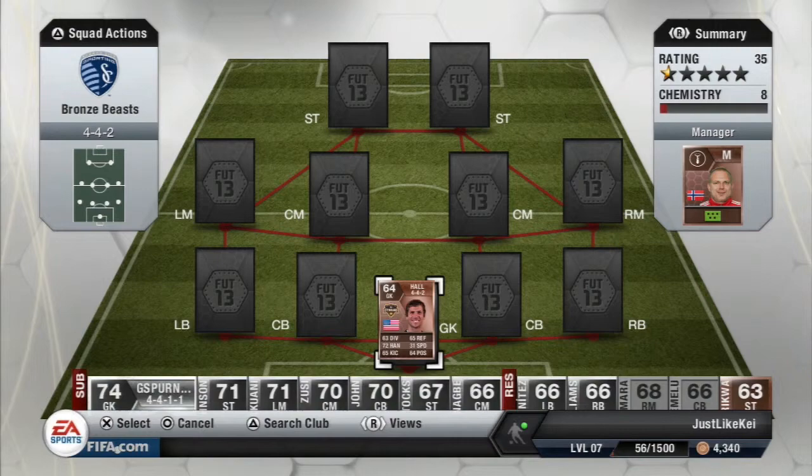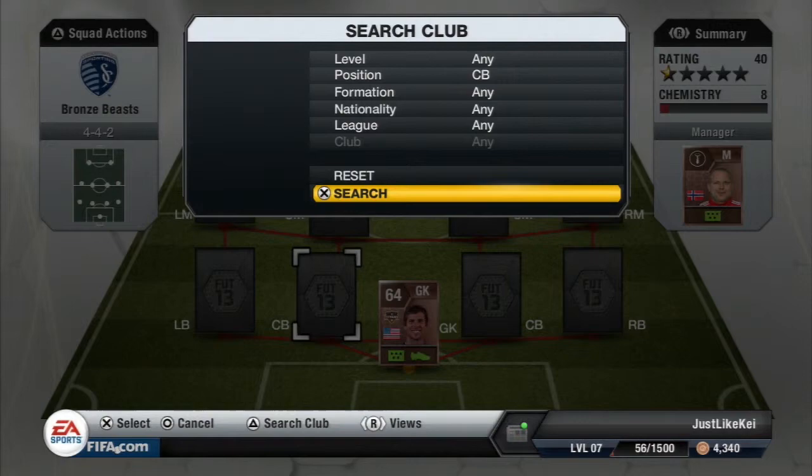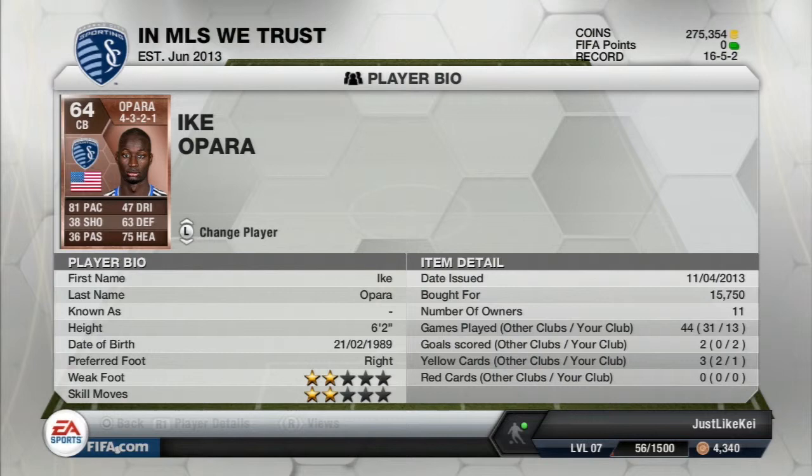In goal we're gonna start off with this guy named Tally Hall. He's 6'4 and pretty good for a bronze keeper — 72 handling. Pretty slow though, 31 speed in goal, but other than that he's pretty good.